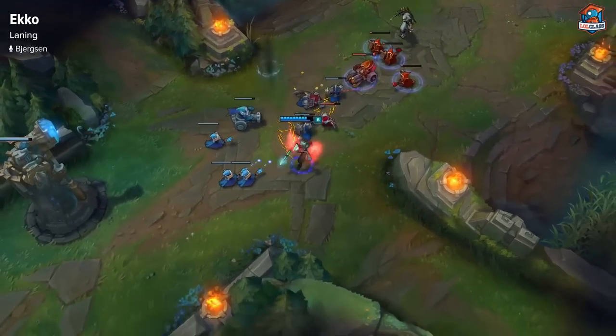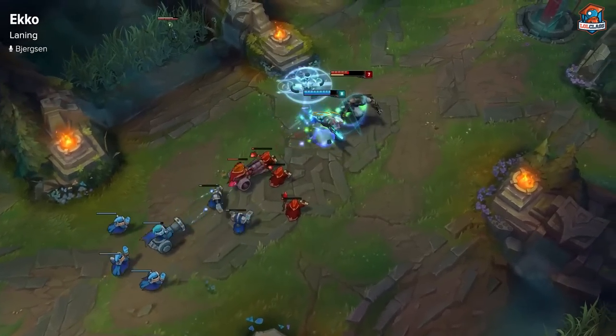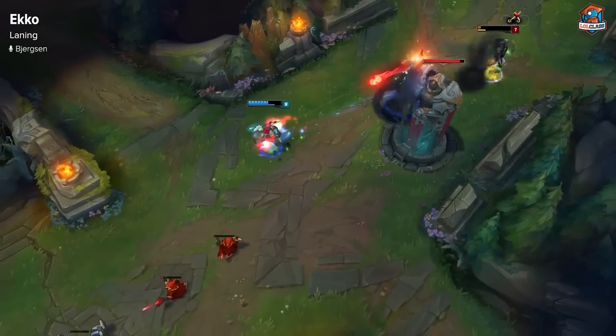After your first back, when you get some items, you can usually take control over the lane around level 6 and 7 because it's very hard to gank you with your ult. So at that point, start taking control over the lane, push him out slowly, and look for an all-in opportunity if you can.